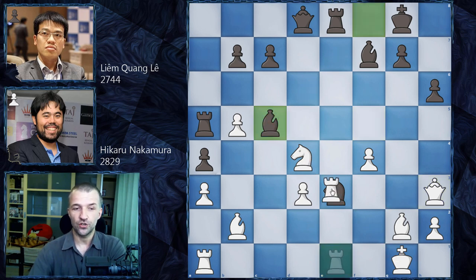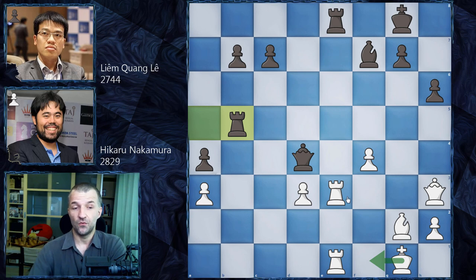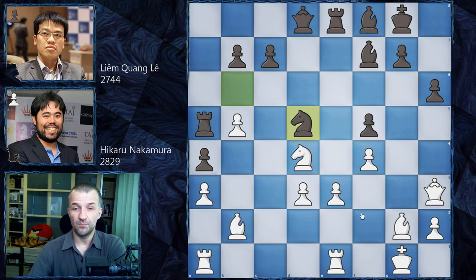For example Re3, now Bd4, Bxd4, Qxd4, and after Re1 — yes the rook is defended twice — but Rb5, this rook comes to b3 and white still has this rook pinned. Very difficult position — maybe move the king, but then black can exchange pieces, win the pawn, and it's very difficult to defend on the dark squares. If something like Be4, still Rb3 — the pawn is lost. This would be a terrible mistake to take that pawn.